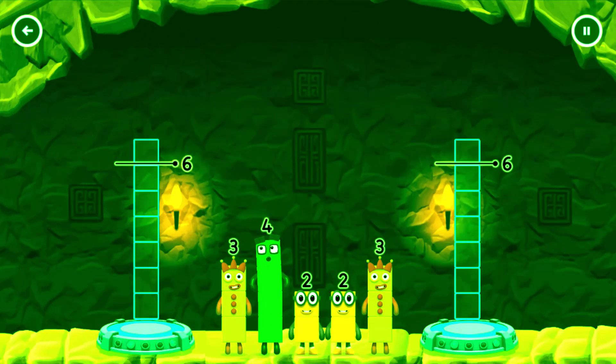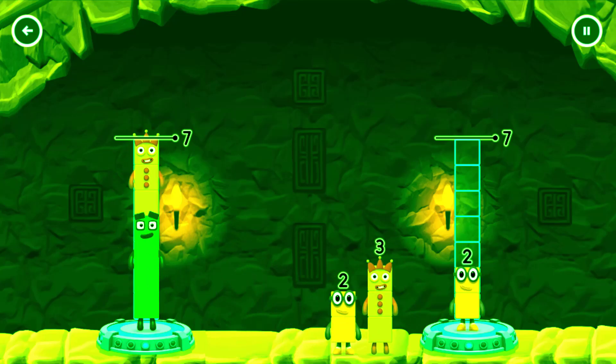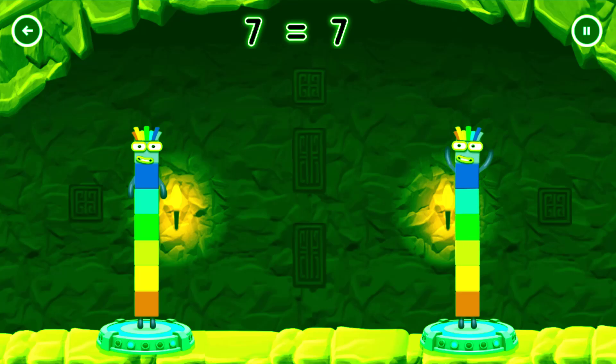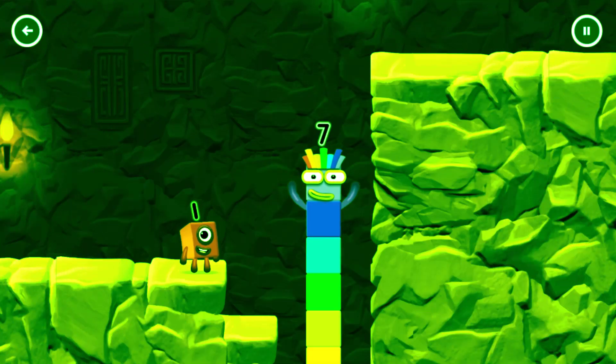Share the number blocks evenly to make two groups of 7. Four, three, two, three, two. Four plus three equals seven. Two plus three plus two equals seven. Seven equals seven. I am seven. Excellent!